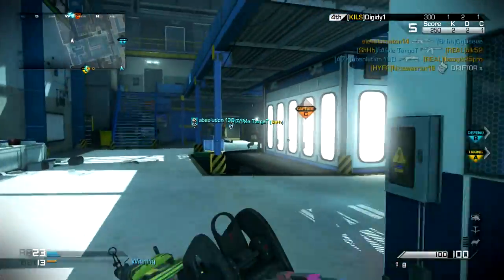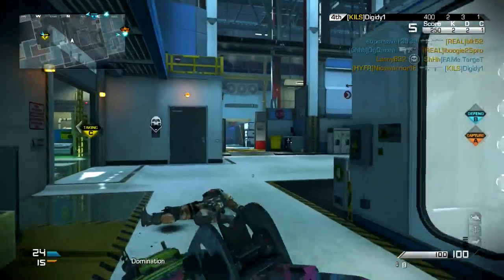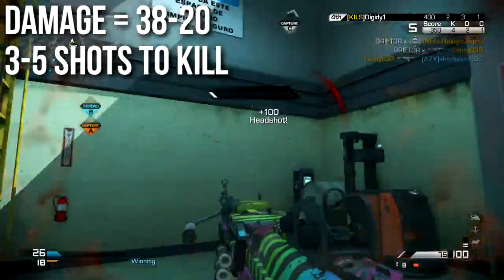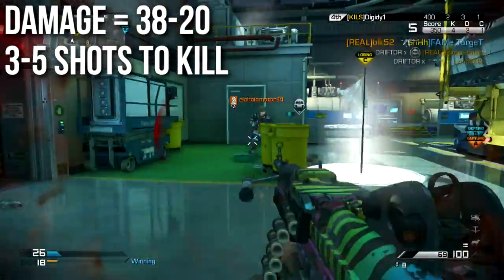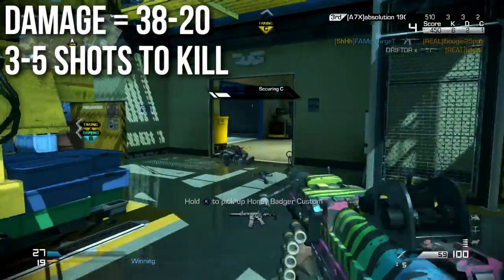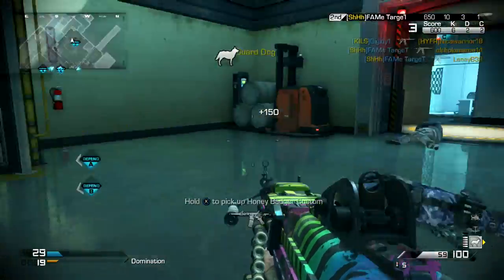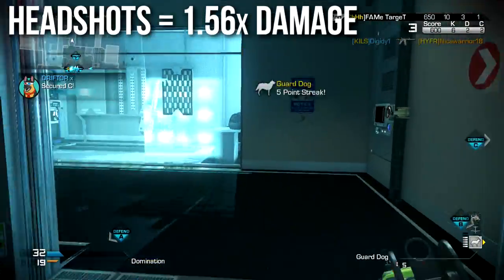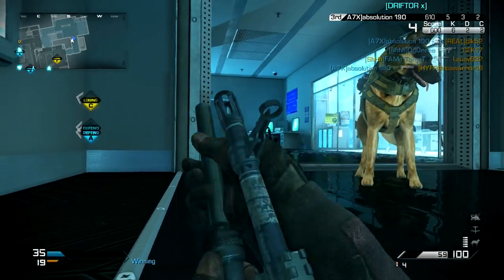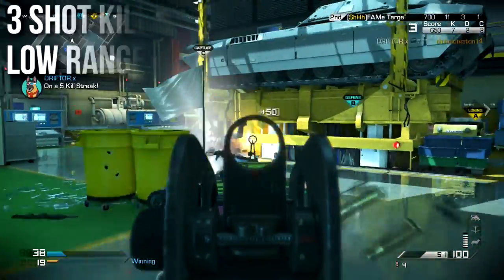Let's talk about the damage first. Unfortunately this is a very low damage light machine gun, dealing 38 damage per shot in close quarters combat and dropping off to 20 at a distance. That means it's going to kill in between three and five shots depending on how far away you are. Headshots deal 1.56x damage — 56% bonus damage — so they get one less shot to kill depending on your range.